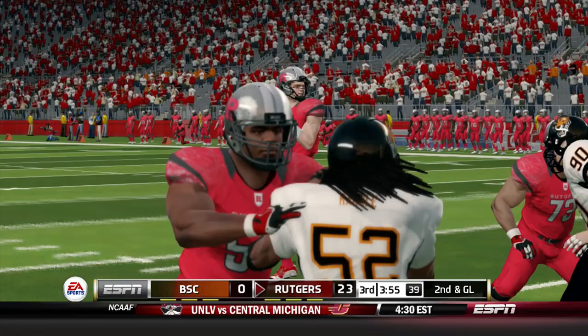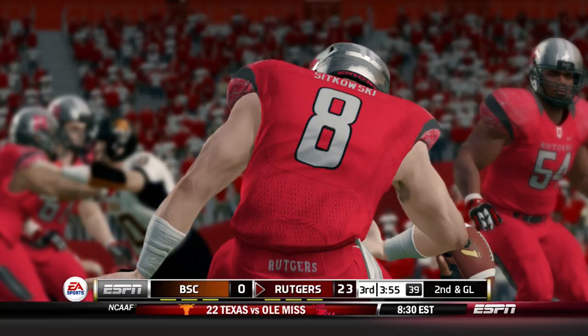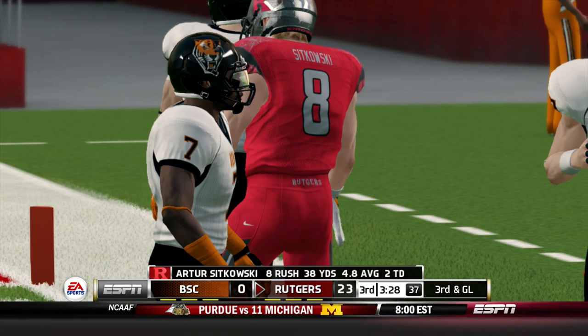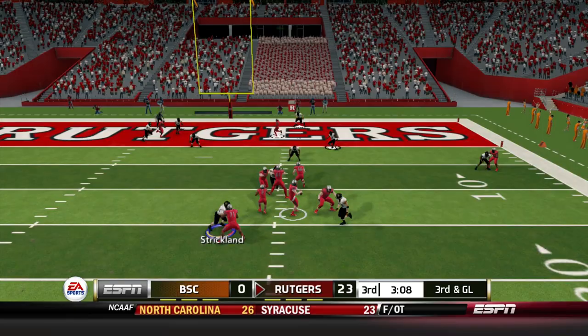It's only the third quarter. Second down and goal — Sikowski keeps it on the read option, breaks the tackle from Tremblay, stiff arms Danny Dripper, down to the seven-yard line. Gains 10 yards back from the nine they lost. Third down and goal — Sikowski draws back to throw, has all the time in the world, fires end zone and it's nearly intercepted. Simon Stevens played great defense. Another field goal for Rutgers is good.